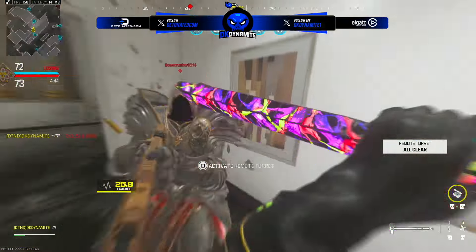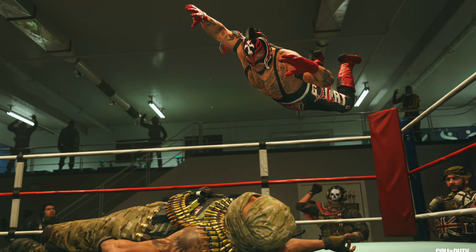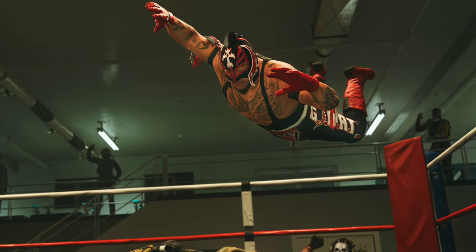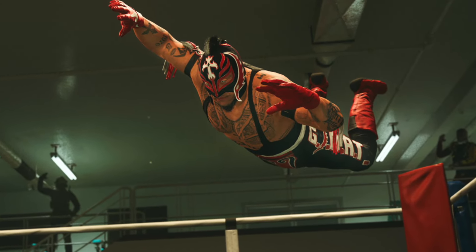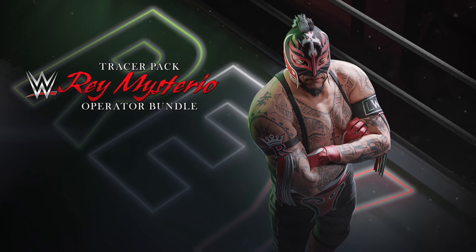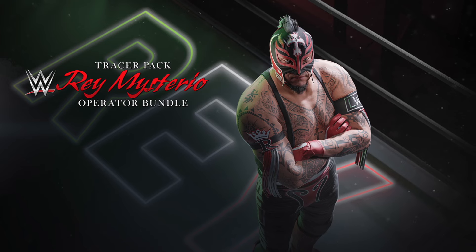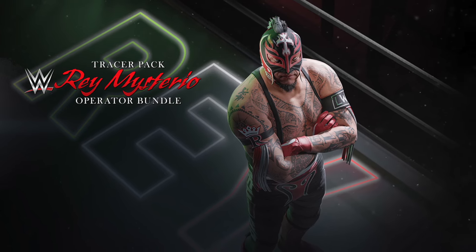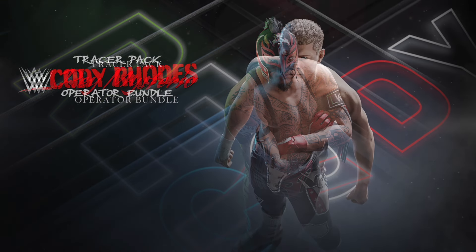Coming towards the end, we have the WWE bundles, which should release in the next two-ish weeks. We have the Rey Mysterio operator bundle featuring the man himself, the WWE superstar, along with two red and black weapon blueprints. I don't believe they revealed what tracers they'll have, but we also get a weapon charm, sticker, large decal, loading screen, and even the Mysterio Bulldog finishing move.